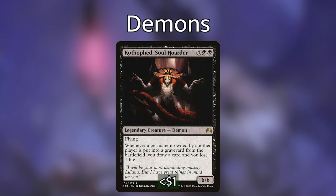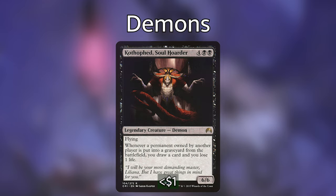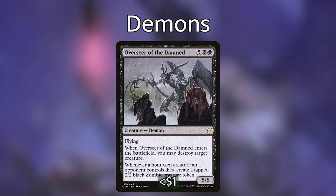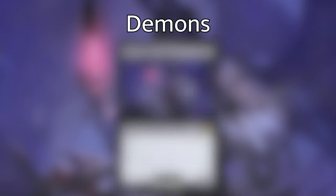Soulhoarder: for four black-black, a 6/6 legendary creature demon with flying. Whenever a permanent owned by another player is put into a graveyard from the battlefield, you draw a card and lose one life. Reaper from the Abyss: three black-black-black for a 6/6 demon with flying and morbid — at the beginning of each end step, if a creature died this turn, destroy target non-demon creature. Overseer of the Damned: five black-black for a 5/5 demon with flying. When it enters, you may destroy target creature, and whenever a non-token creature an opponent controls dies, put a 2/2 black zombie token onto the battlefield tapped. Vilis, Broker of Blood: five black-black-black for an 8/8 legendary demon. For one black, pay two life, target creature gets -1/-1 until end of turn. Whenever you lose life, draw that many cards. One of the best budget demons you can get.